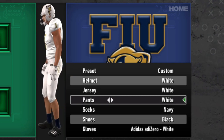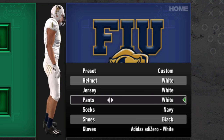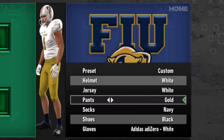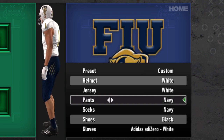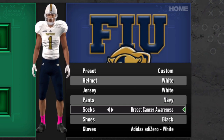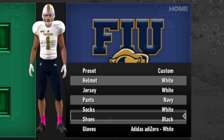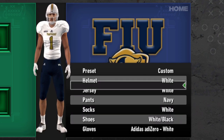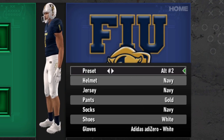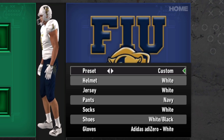For the pants, they just have the navy, white, and gold. I do think I like the navy pants more than the gold pants. Fewer combinations than Florida Atlantic. They do have the breast cancer awareness socks. So you have a few different combinations you can throw in, a few alternates, but nothing too absurd.